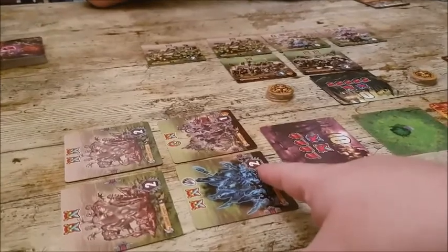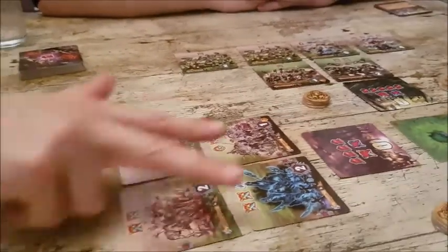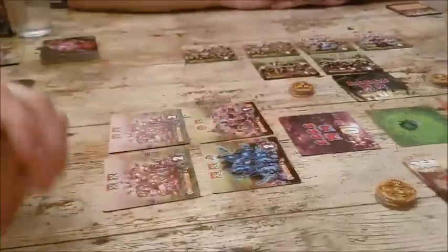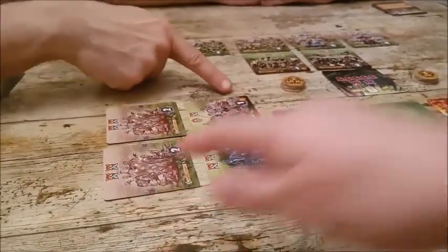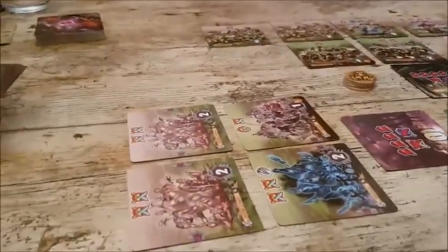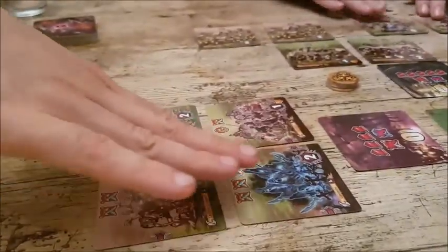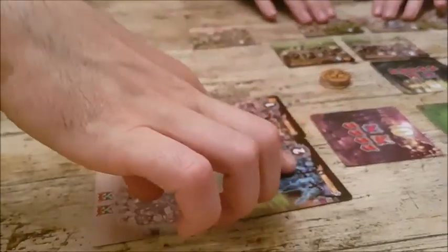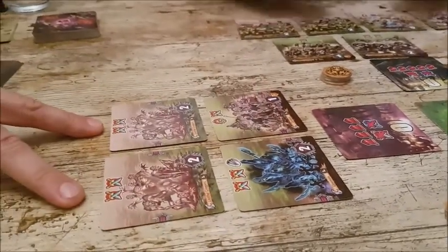You have to hit the front line first. There are three rows: front line, mid line, and back line, determined by little arrows on the side of the cards. So you must kill all front line units before doing damage to the middle row, and so on. For example, you'd have to kill both front line units before you can start doing damage to the mid-row units.